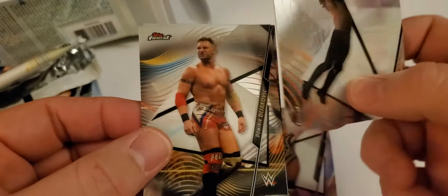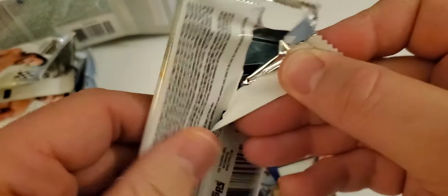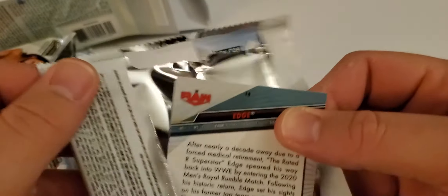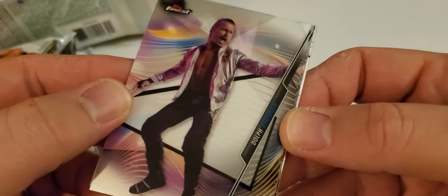I have a Seth Rollins — I think that's just base, yeah, supposed to be that way. Let's see, Dominic — yeah, that guy. And Kofi. Let's see, Dolph — Dolph Ziggler.